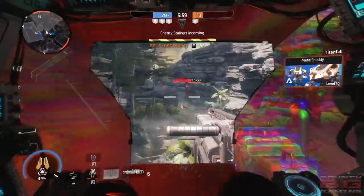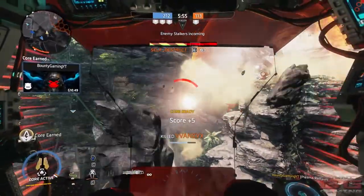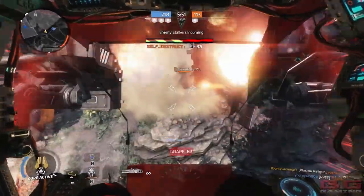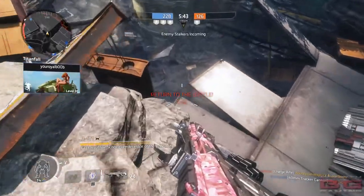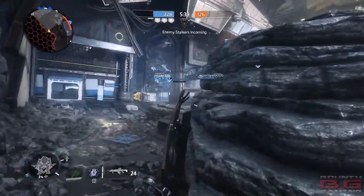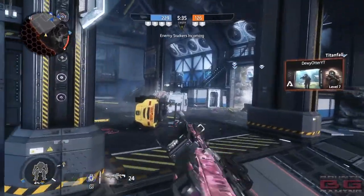Pilots, now it's your turn. Let me know in the comments below what loadout you've been using with the R-101, whether there's anything you'd change, or whether you've given this a shot and agree that it's pretty awesome. Also, what Titan are you guys using at the moment? Are you using North Star because Prime's available? Are you using Legion again because Prime's available? Or are you trying out Scorch with the really overpowered flame shield? Let me know and I'll check out your comments below.